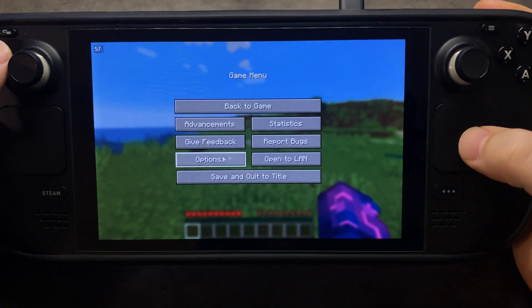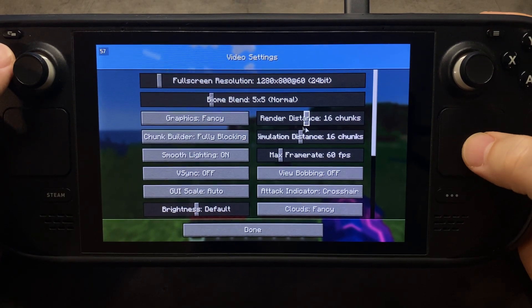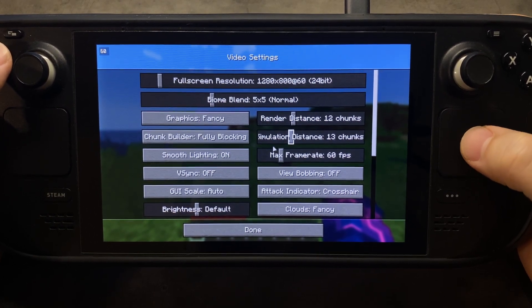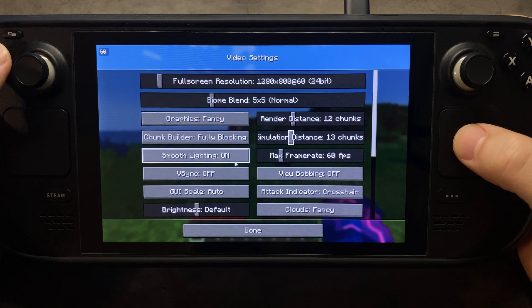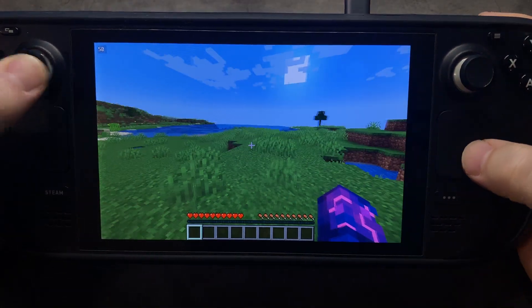The best thing you could probably do is just go into the options and then your video settings, and just lower your render distance down a little bit if you want, as well as your simulation distance. Your max frame rate's 60. I turn the bobbing off and the sync off. Graphics set to fancy — feel free to change up what you want to make it enjoyable for yourself.